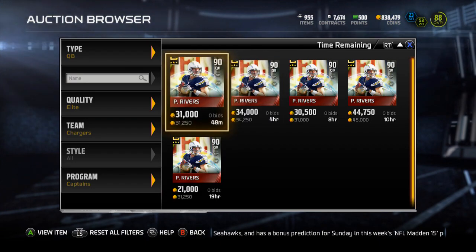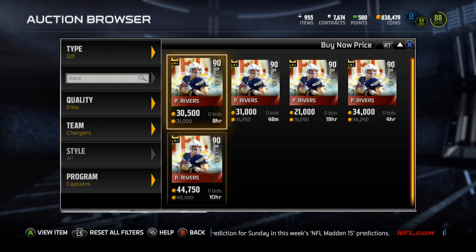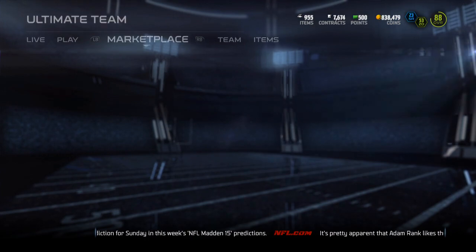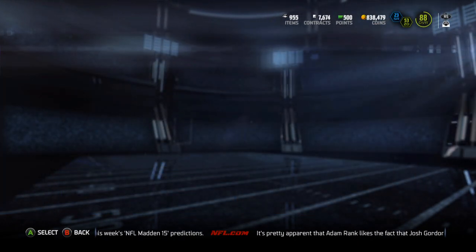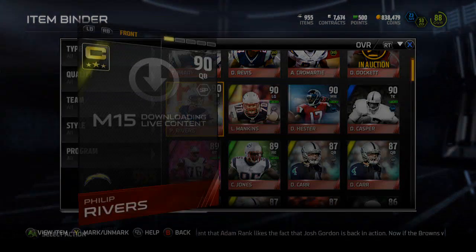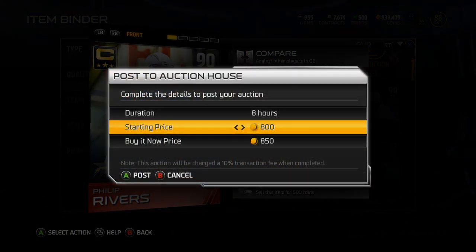The 90 overall Rivers is only 30k — wow, might just keep him for that price. Actually I'll sell him and get some coins, but that collection is no bueno. It's a terrible collection because if he only sells for 20 or 30k and the Eric Weddell is like 60k, that's just not a good collection.